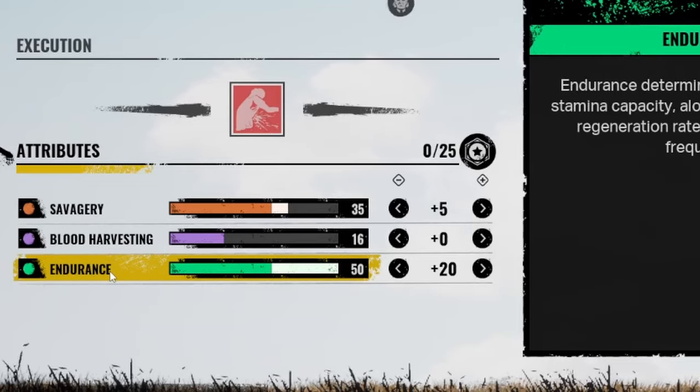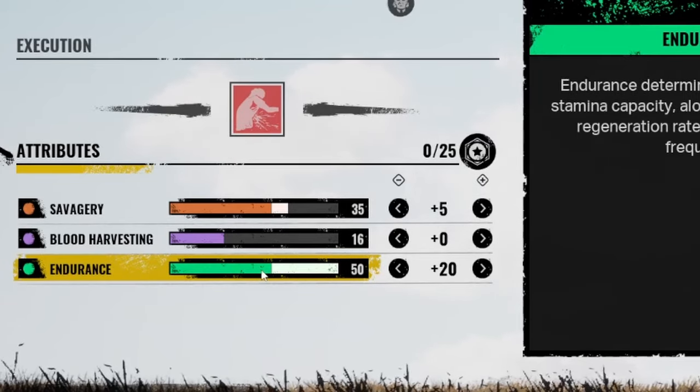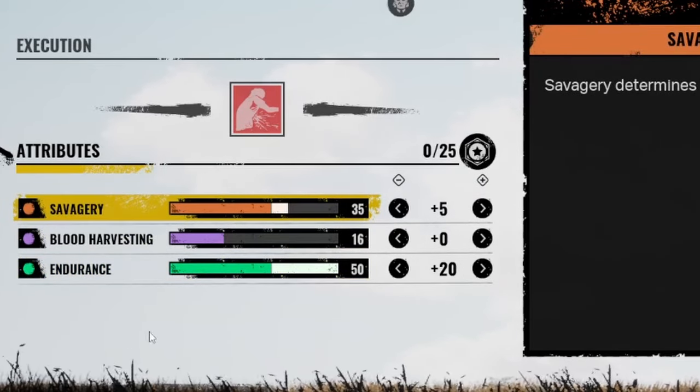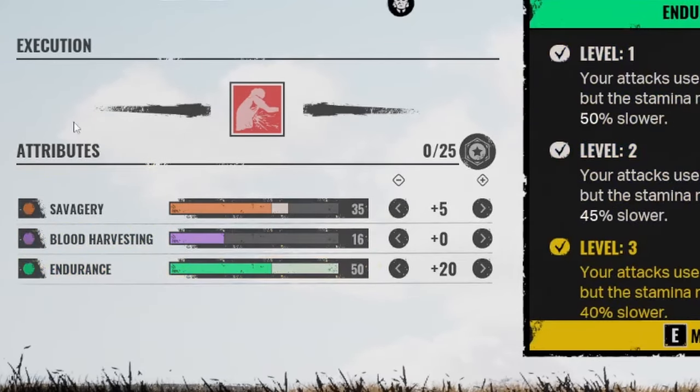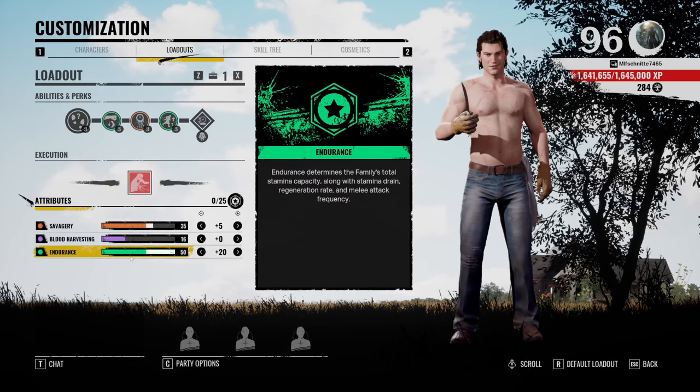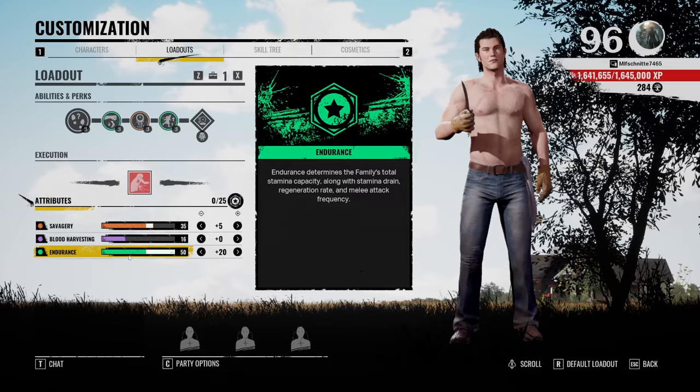For the attributes, you want to put everything in Endurance and the rest in Savagery. Why Endurance? Because we need maximum Endurance to get the maximum out of our other perks — Scout and Easily Tuckered Out — so we can run for a long time and hit the victims over and over again. Trust me, this build is really fun and you will love it.